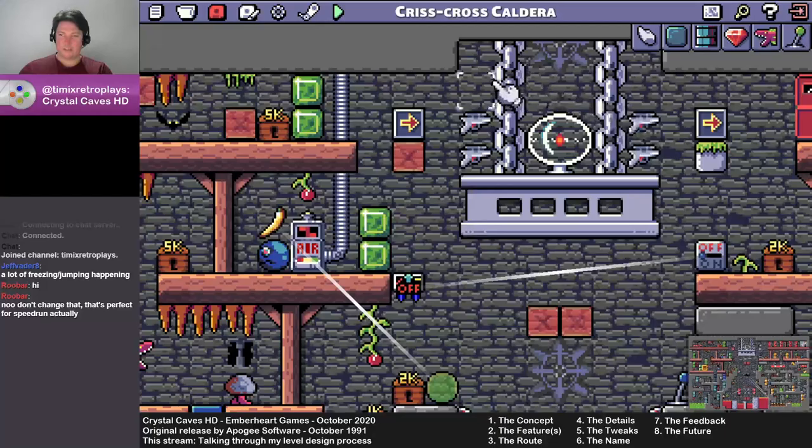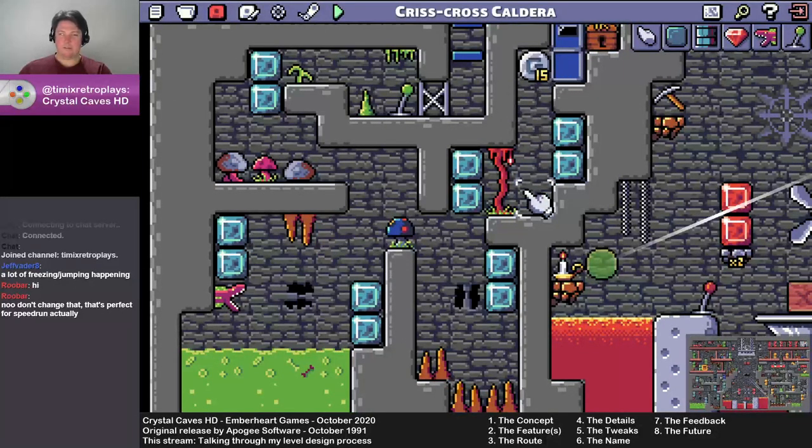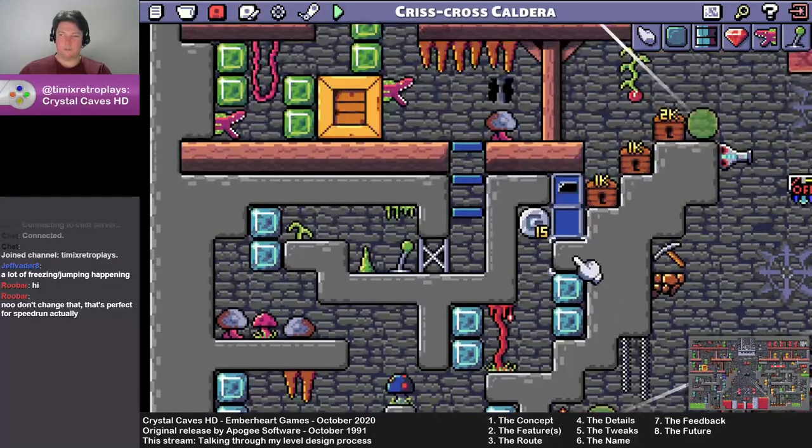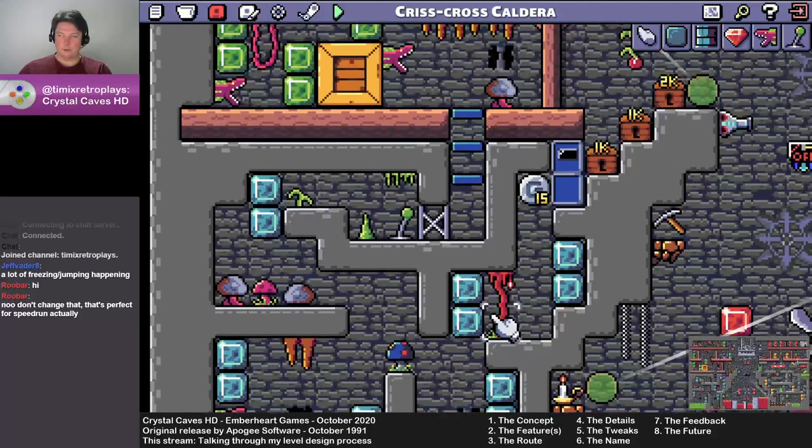I originally had spikes here and here because of this section — the antigravity section. This was the bane of my existence for a good 3 hours or so. It took me a long time to figure this out: not just this puzzle, but the problem of having antigravity — if you made it through all this quickly enough you could actually jump through here.